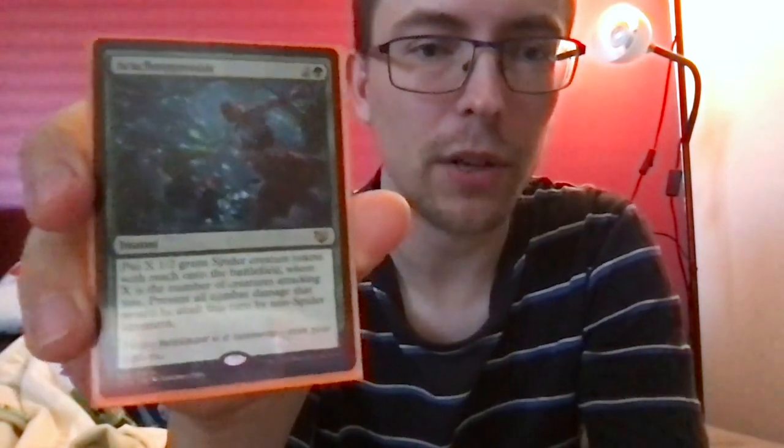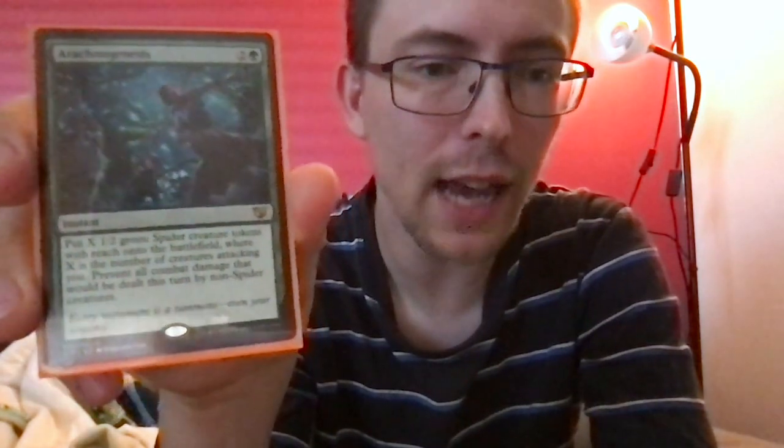Arachnogenesis — I love this card so much. Spiders, Australian. Two and a green for an instant: put X 1/2 green spider creature tokens with reach onto the battlefield, where X is the number of creatures attacking you, and prevent all combat damage that will be dealt this turn by non-spider creatures. So it's a one-sided fog and you get a bunch of blockers — maybe you can kill some of their creatures too, and if not, you've got tokens for next time.